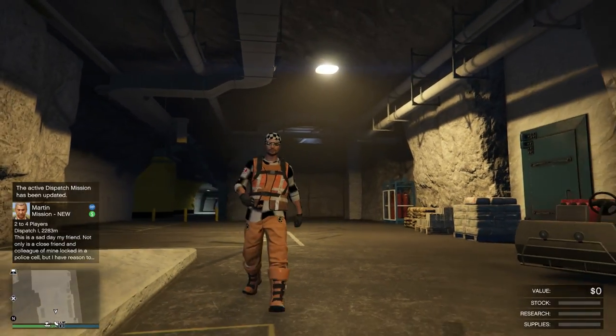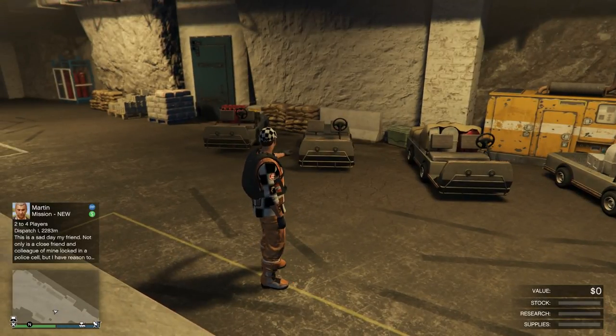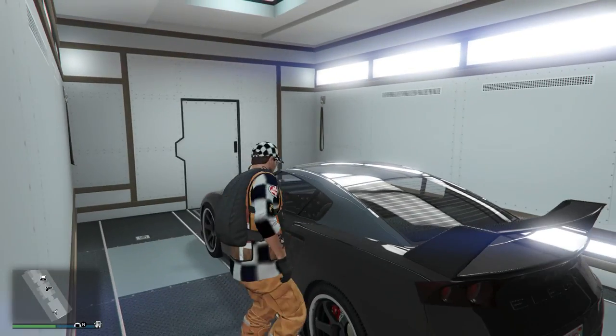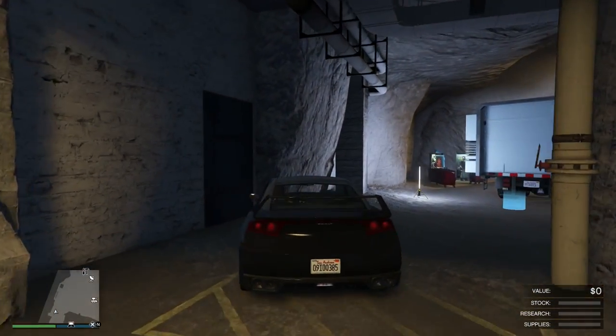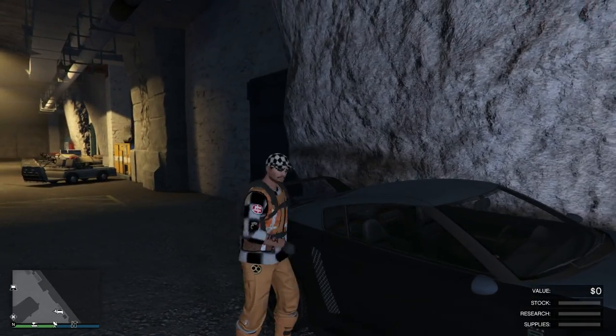Once we're at the bunker, I've started an invite only session — this is what you need. You need these caddy buggies here, so make sure you've got them. You also need a free elegy in the back of your MOC. I'm going to make my way into the back of the MOC and jump inside the free elegy. Once outside the MOC, it is important that we block the driver's side door off using the wall and this pillar here. Drive the car just in front of the pillar, blocking the driver's side against the wall, then jump out of the free elegy.